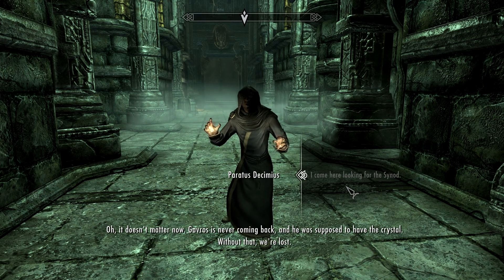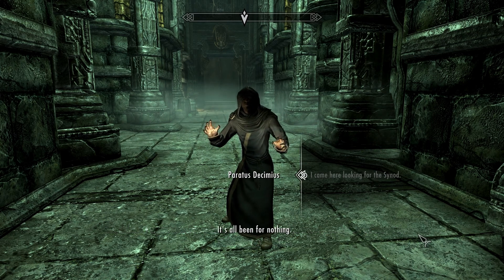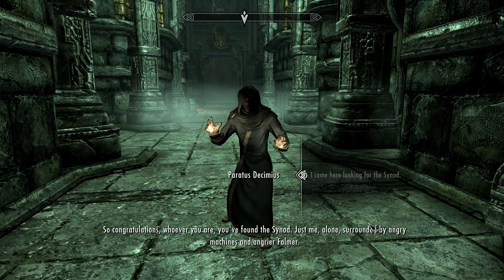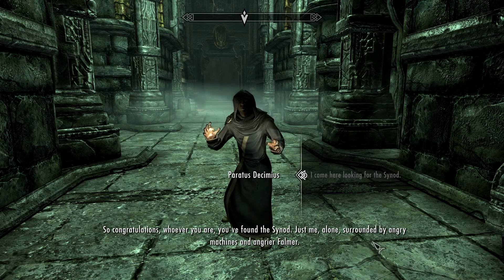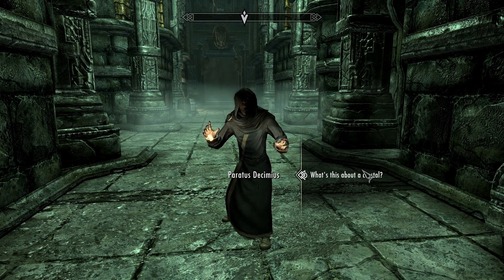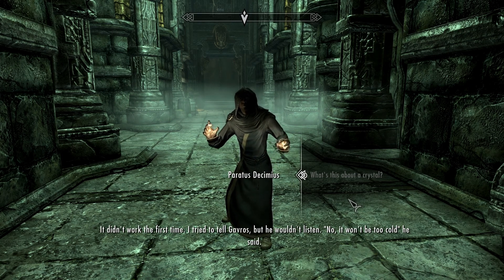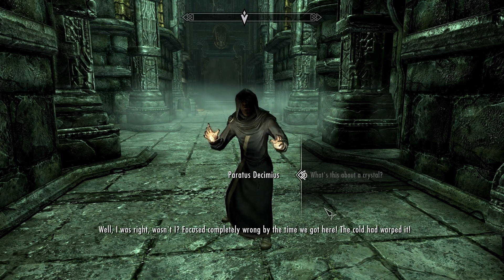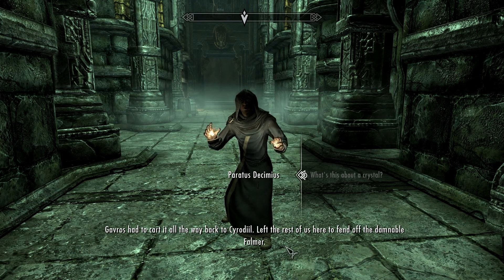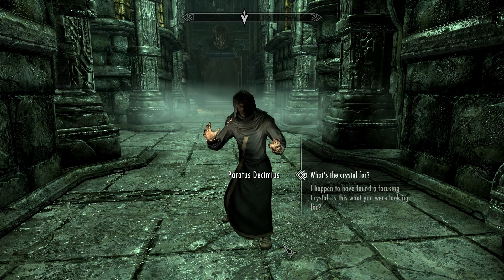Hey buddy, what are you doing here? What have you done with Gavros? You can put your hands away. I came here for the Synod. Gavros is never coming back - and he was supposed to have the crystal. Without that we're lost. So congratulations, whoever you are, you found the Synod - just me alone, surrounded by angry machines and angrier Falmer. It didn't work - the first time I tried to tell Gavros but he wouldn't listen. He had to carve all the way back to Cyrodiil, left the rest of us here to fend off the damnable Falmer.